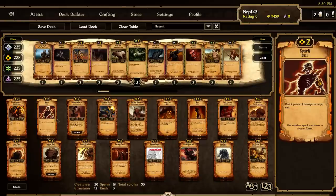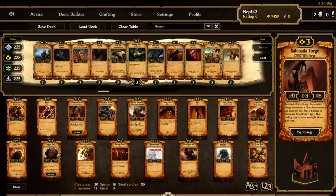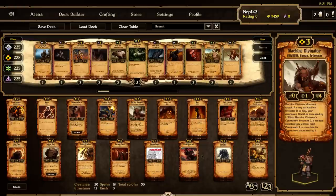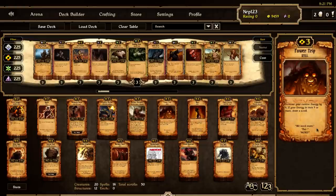Automata forge is a very popular choice in structure energy decks. Hellspringer mortar — these are two staple structures at three cost. Machine divinator, you all know what that does. Power trip is a new card — you increase your energy by three, and if your energy is then nine or more, you draw a scroll. I think the text in the game might be displaying incorrectly.